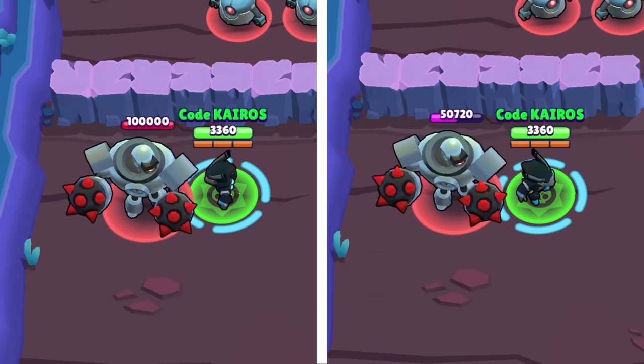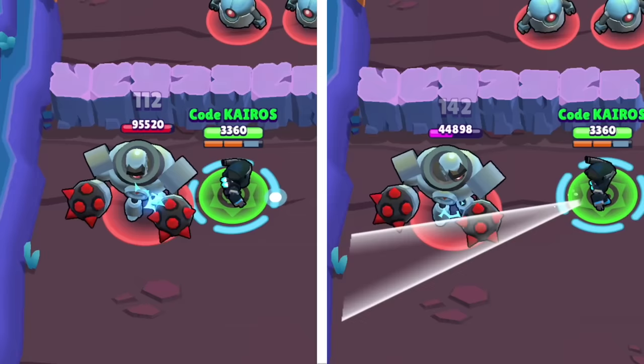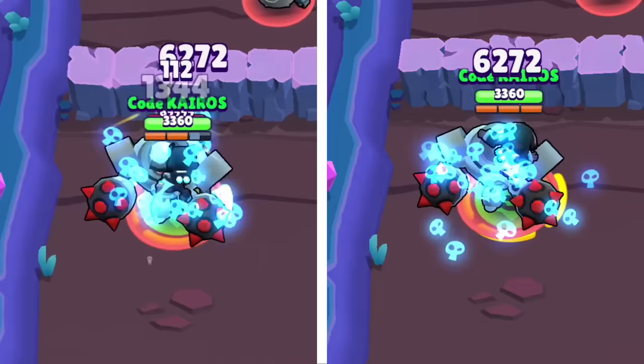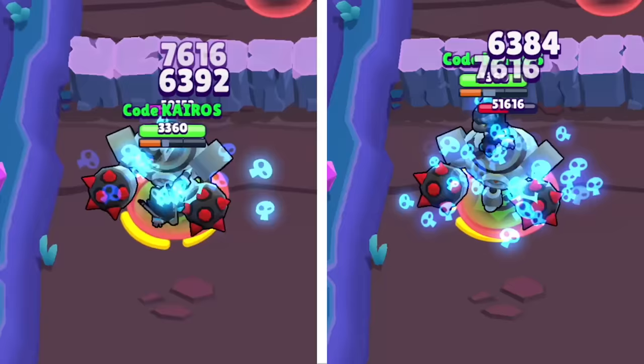Crow's second star power, Carrion Crow — with this star power, Crow deals an additional 120 damage with his attack and super to targets that are at half health or lower. You'll know if they are below half health because their HP bars will turn pink. The way damage is applied is a bit nuanced: if an enemy is above 50% but one dagger from a three-dagger attack is what drops them below 50%, that first dagger would not apply the additional damage, but the other two would apply the additional damage as well as the poison tick afterward.